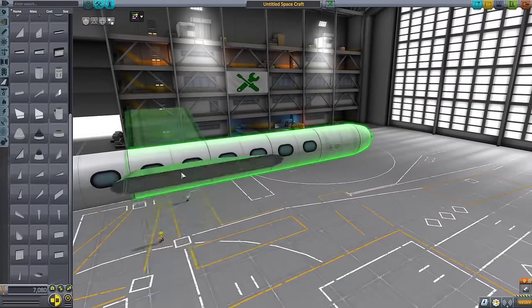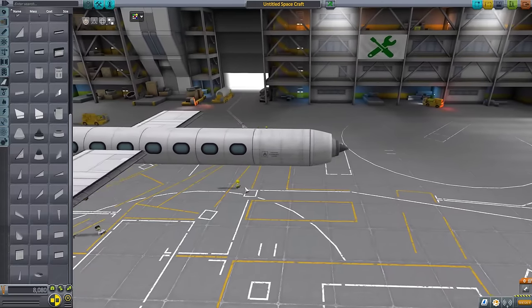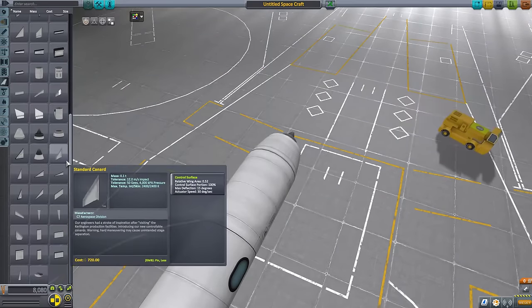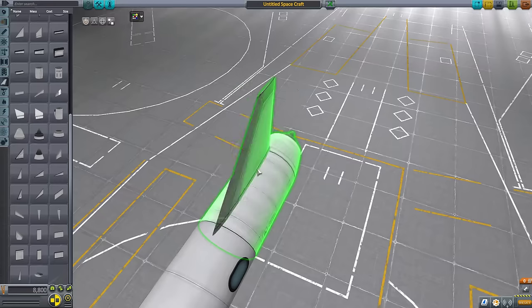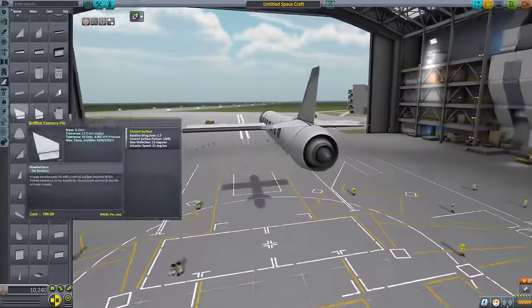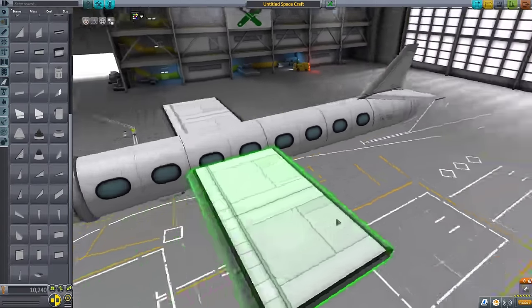I'm thinking I might actually say forget it and go like this. I'll do something different for the tail here. I want a standard canard, and then I'll go like this. That's my tailplane. That should work.